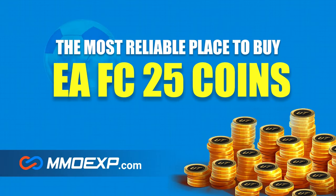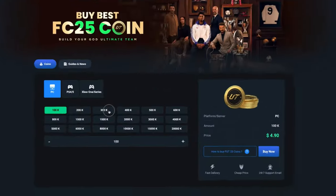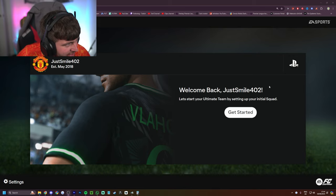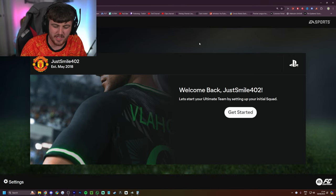The web app is out! If you're looking for cheap, fast and reliable Ultimate Team coins, check out mmoexp.com - link in the description. Save five percent using code haba. It's finally out, we're back for another year!